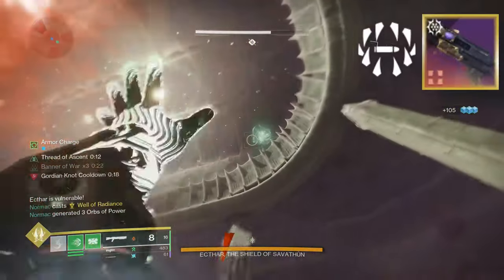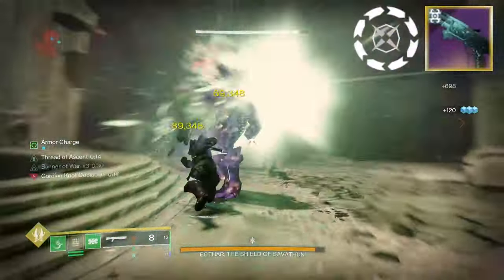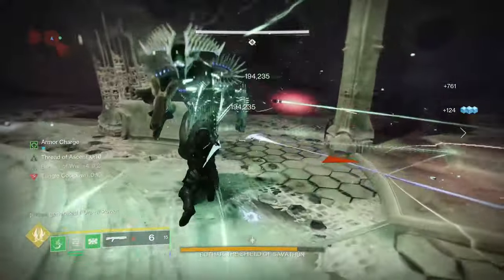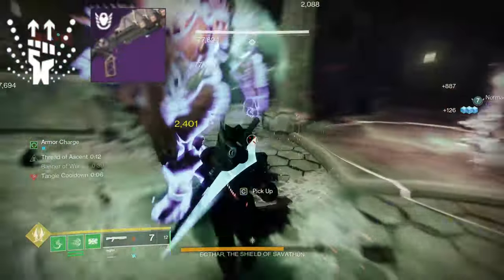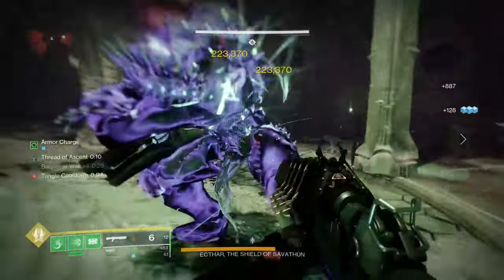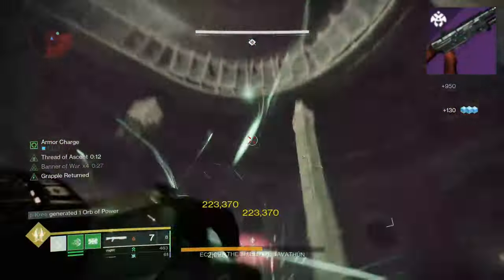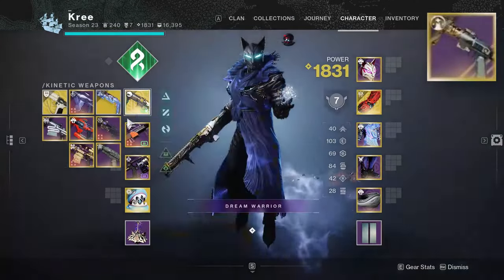For shotguns, Recombination Heritage can always be useful even though it's a slug. Surrounded Imperial Decree is super underrated, and Cascade Point Untethered strand shotgun is basically like a fifth horseman. In the energy slot, the Ikelos is probably the main One-Two Punch shotgun, and the Deadweight is just an overall really good shotgun, although it is from Gambit.